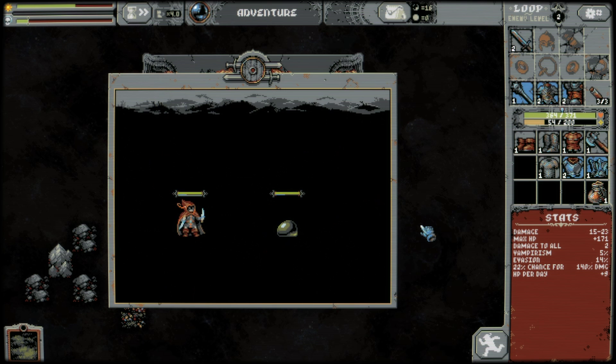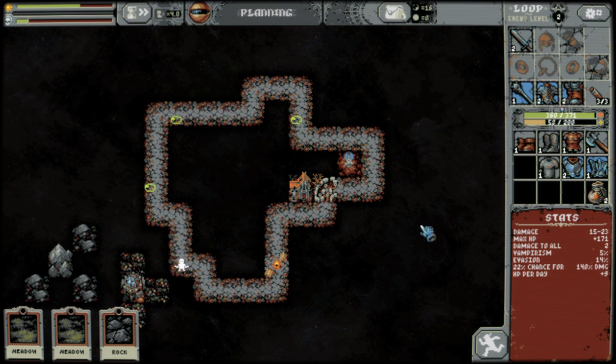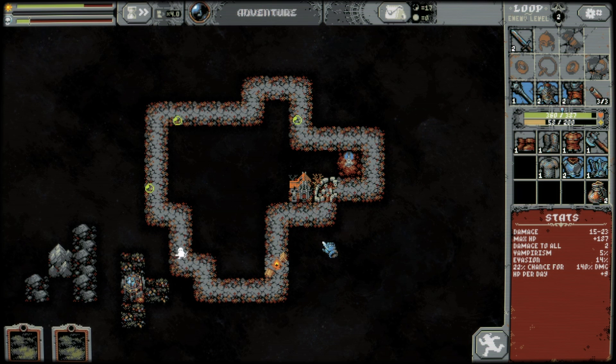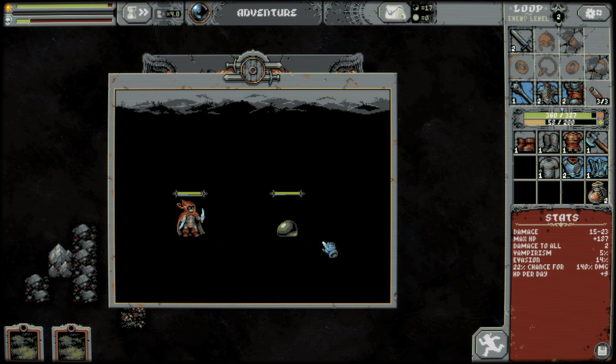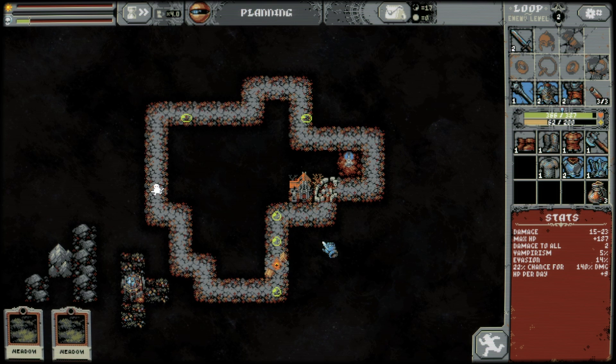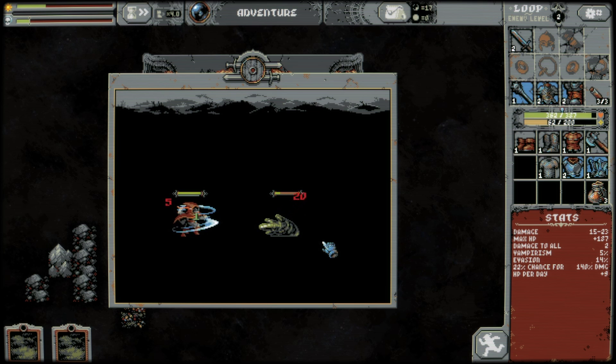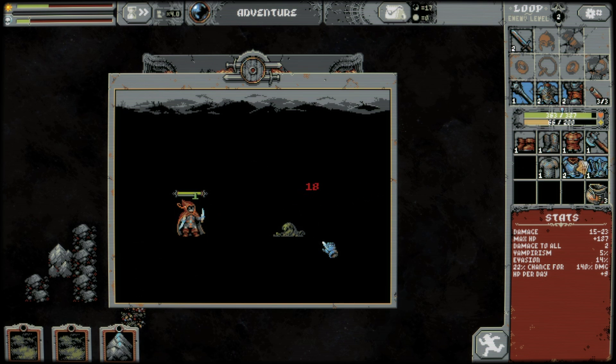Still not quite one-shotting, though — we have to get the crit for that to happen. More rocks. Continue, my rogue, not my warrior. The rooster crows. Thankfully it doesn't do so three times.